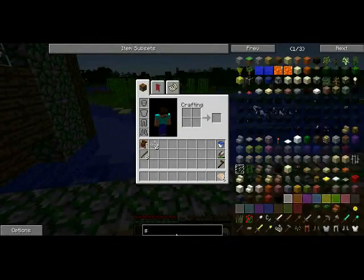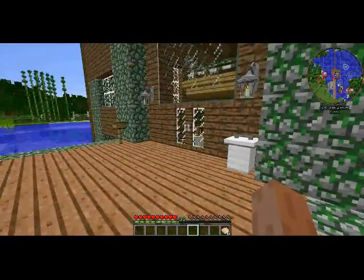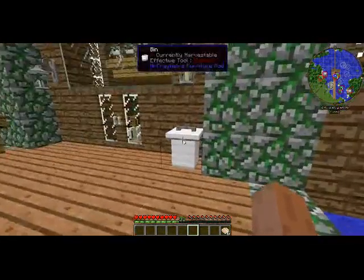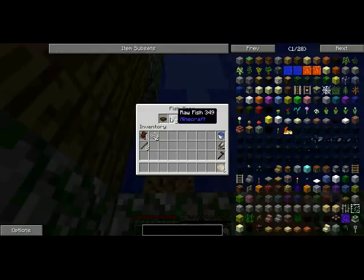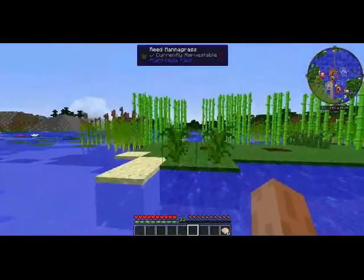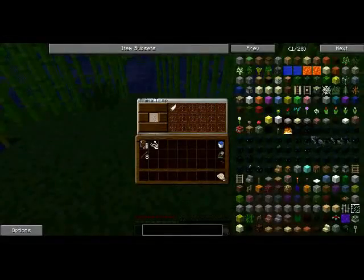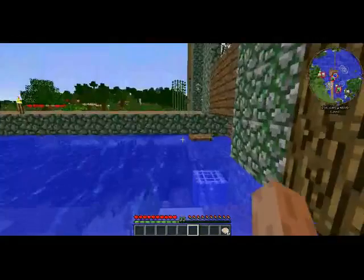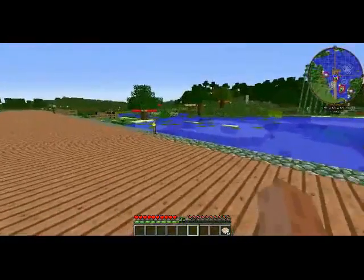I made a trash bin — junk you collect and don't need, you throw it away. After adventuring you come back, put it in here, click empty, and it dumps it all out. Down here we have a fish trap which gets us some nice stuff. There's a sugar cane farm over here, and we have a couple of animal traps — I need to make bait for them, which gets us some nice resources.